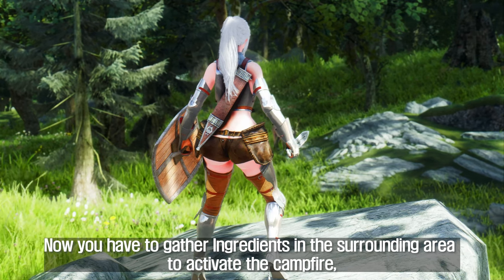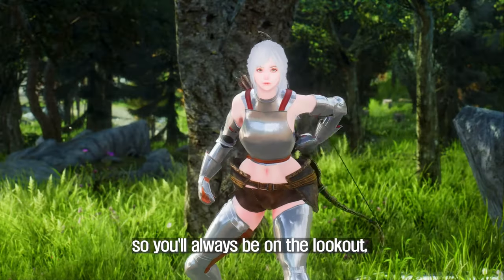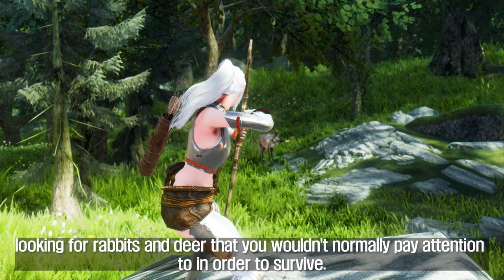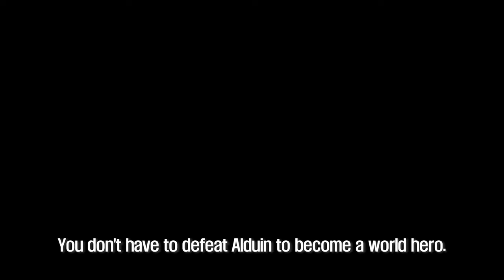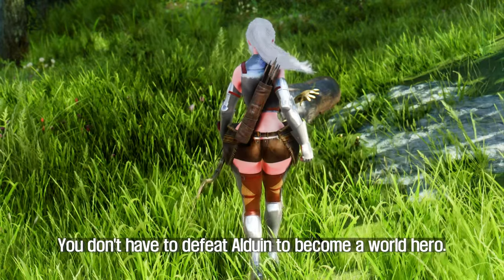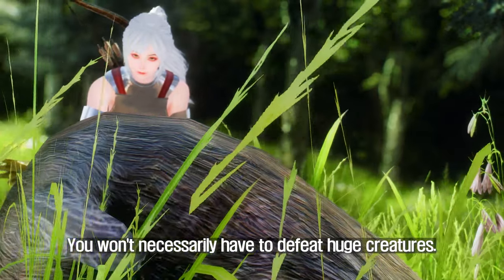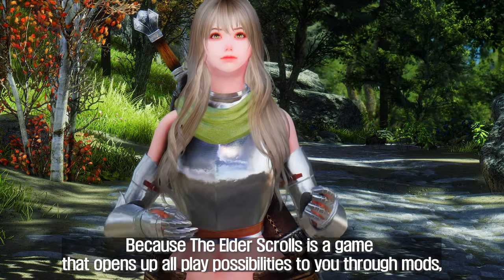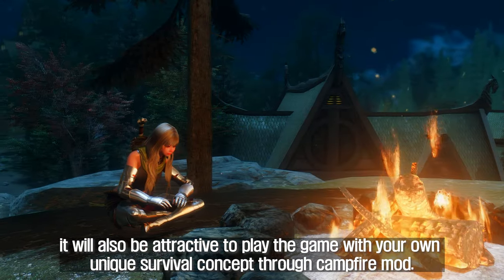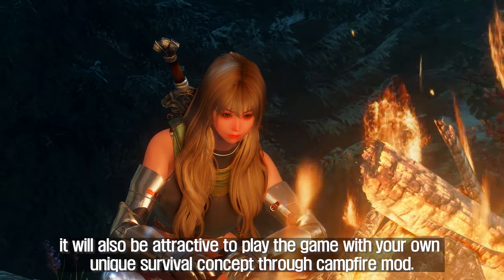You have to gather ingredients in the surrounding area to activate the campfire, so you'll always be on the lookout for rabbits and deer that you wouldn't normally pay attention to in order to survive. You don't have to defeat Alduin to become a world hero — you won't necessarily have to defeat huge creatures. Because The Elder Scrolls opens up all play possibilities through mods, it will be attractive to play with your own unique survival concept through the Campfire mod.